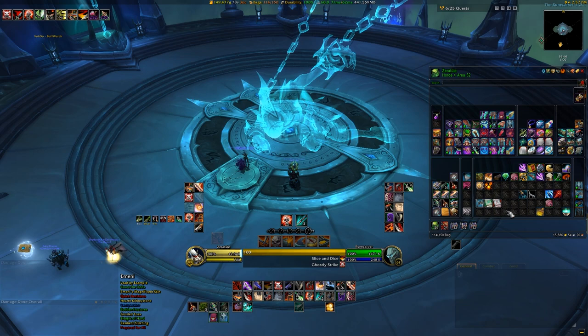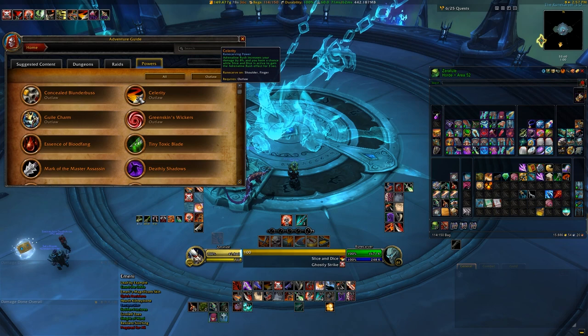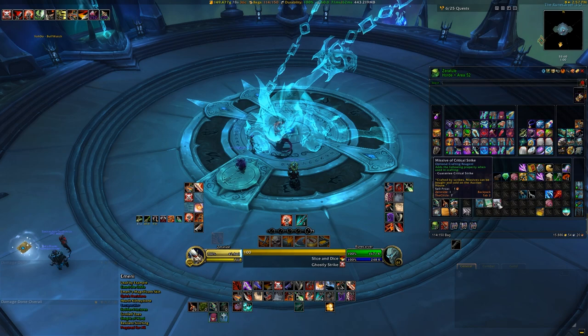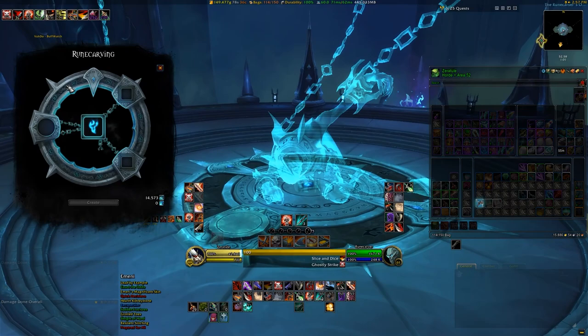You'll then need a base item compatible with whatever power you want to imbue on it — for example, the Outlaw Rogue power Celerity requires either a ring or shoulders as a base item. You'll also need missives, which are from the inscription profession, so check your local auction house for two of these. They need to be two different stats, since these determine the stats that go on the gear. Lastly, you'll need currencies like Soul Ash and Soul Cinders, which I'll be going over next.